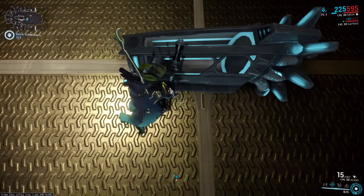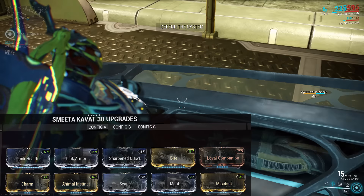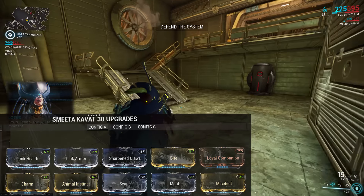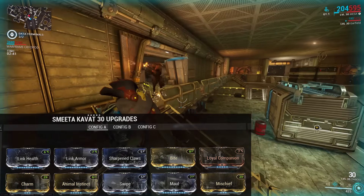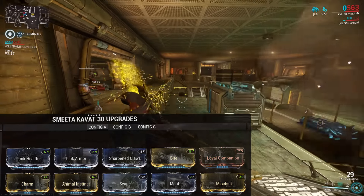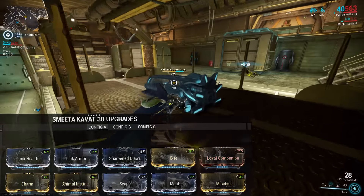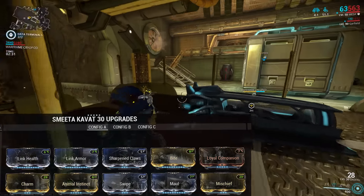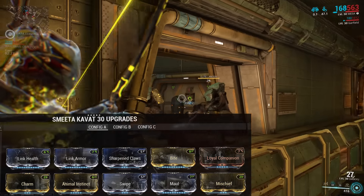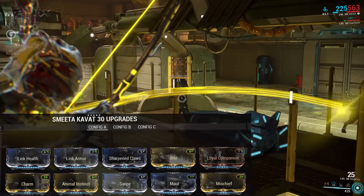The build is exactly the same on both of my cats: five Naramon, two Madurai, two Vazarin, and a dash polarity. The Vazarin polarity is mostly survivability — for most frames it's Link Health and Shelter, but for frames with huge armor values like Chroma, Inaros, or Valkyr, I tend to go Link Health and Link Armor, since those frames can take a hit while you're trying to revive the Kavat far better than squishier frames can.